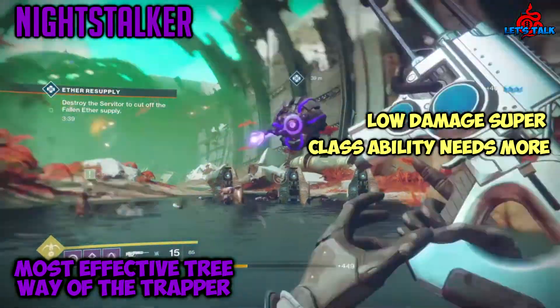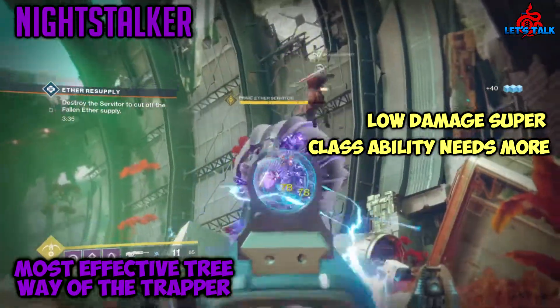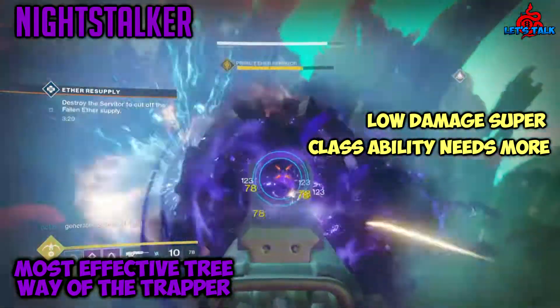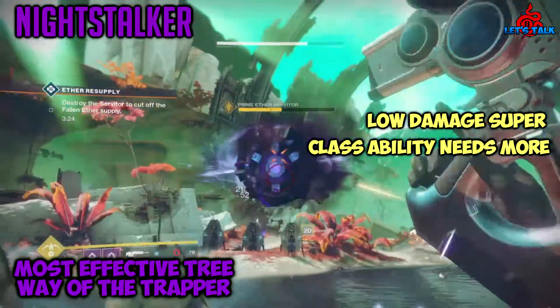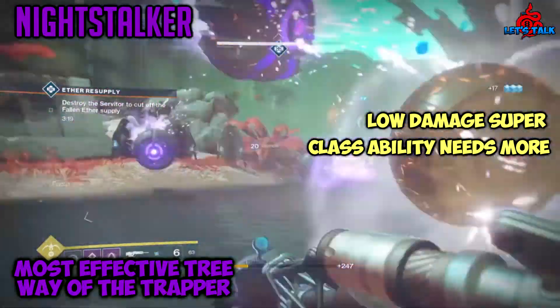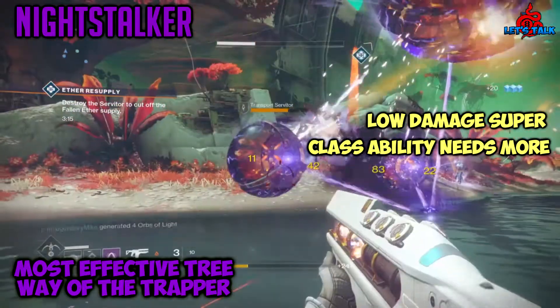Last but not least, the abilities. Hunter's abilities aren't really that good — yes, they can instantly reload and turn you invisible, but compared to the other classes it feels useless. Marksman's Dodge does auto-reload your currently drawn weapon, but you don't bring a hunter into a raid because the team must have that ability. In PvP, on the other hand, it's rather nice for hiding and sneaking up on enemies.